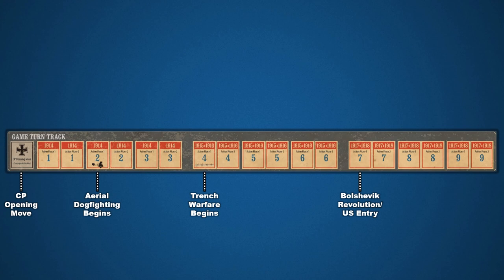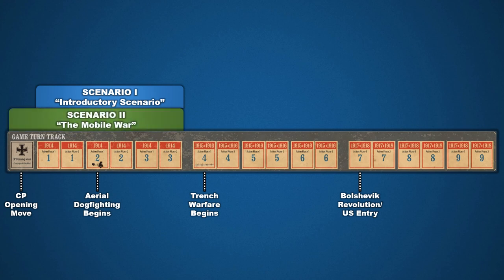The playbook contains five scenarios for the game. Scenario 1 is the introductory scenario and spans the first three turns of the game, but excludes the Central Powers opening move. This scenario is designed to acclimate players to the basic concepts of the game. Scenario 2, the Mobile War, begins with the Central Powers opening move into Belgium, then continues for three turns. This is the period of rapid movement before the trenches are dug and the stalemate begins.